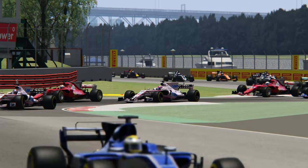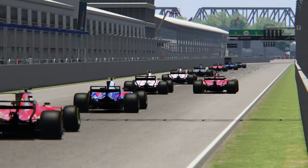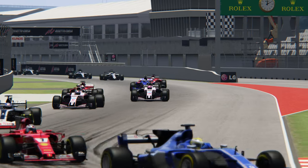Par exemple, si vous allez sur le circuit officiel de Spa ou du A1 Ring en Autriche avec Vettel, vous allez avoir évidemment les zones DRS officielles sur les monoplaces. Mais ici, sur les circuits modés, c'est un petit peu à volonté.